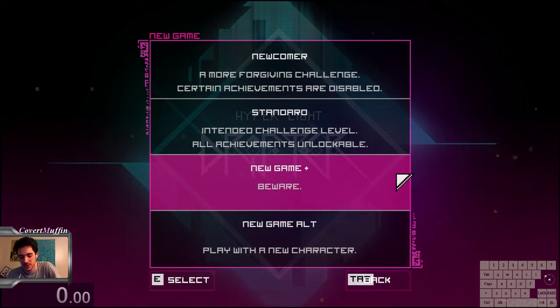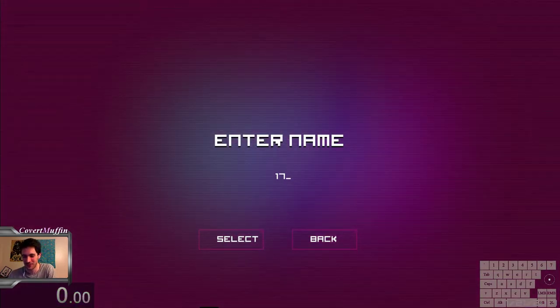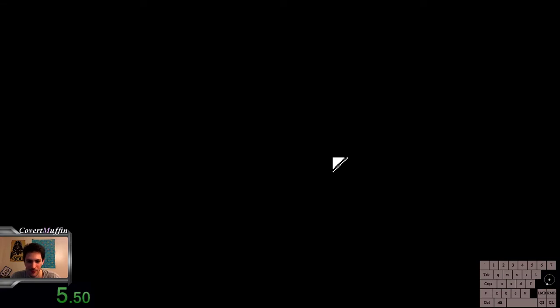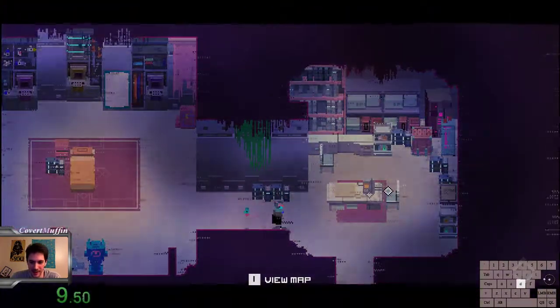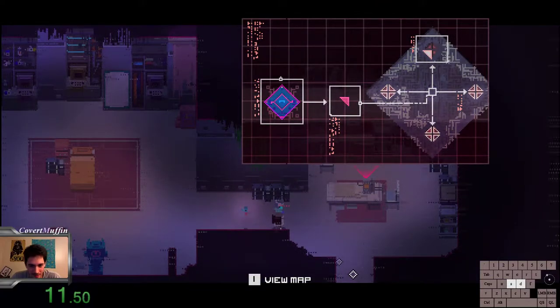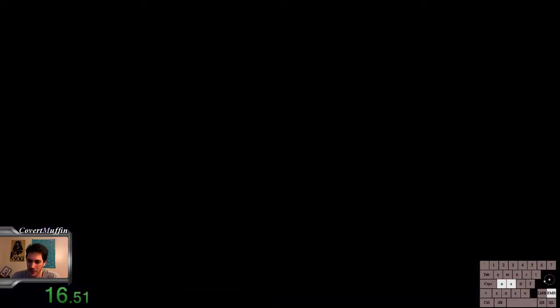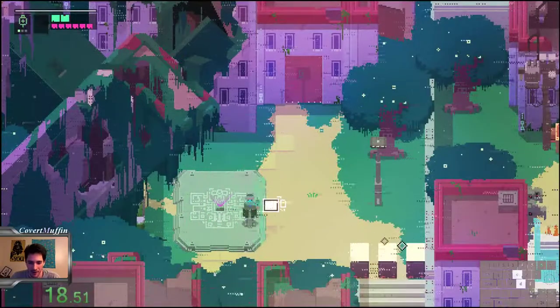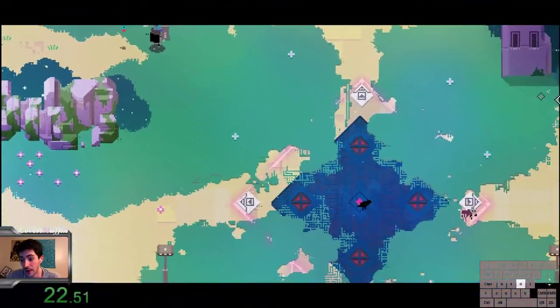So with New Game Plus, we're going to get right into it really, really quickly. There's no tutorial section, so we end up right in the room. The main goal of the game is to go around and collect four purple modules in each location and also activate a pylon. That's really the goal when considering the run and the route.